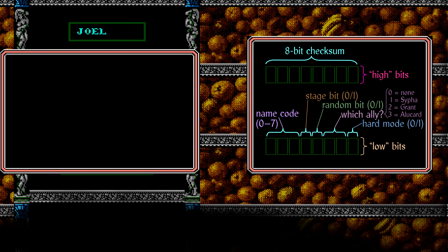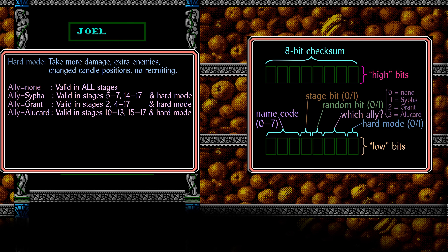Now, about the data items. Hard mode is pretty self-evident. If hard mode is enabled, there will be extra enemies, Trevor takes more damage from hits, and you will be stuck with whichever ally you have. Trevor is the main playable character, but there are three other characters you can recruit: Sypha, Grant, and Alucard. These allies can be recruited in particular stages, and which ally you recruit determines the path in the game. In hard mode, you can choose any combination of stage and ally, but in normal mode several stages are barred from having a particular ally.